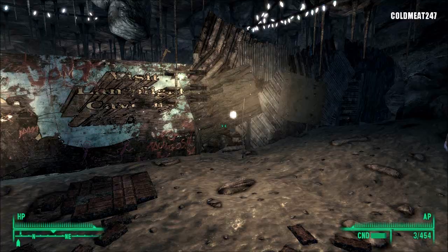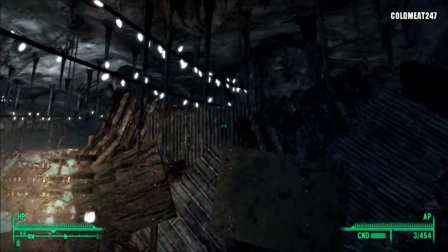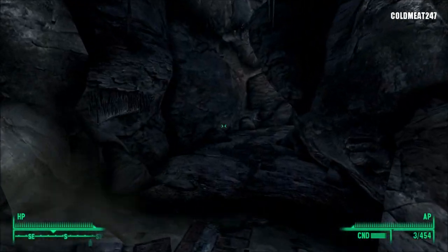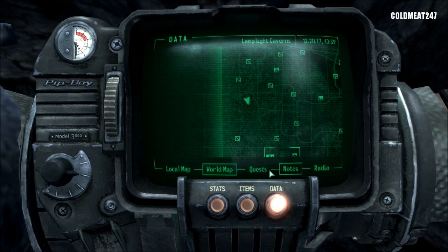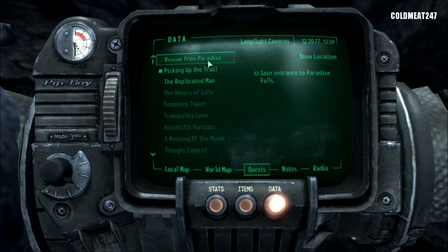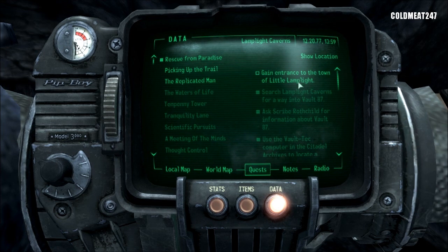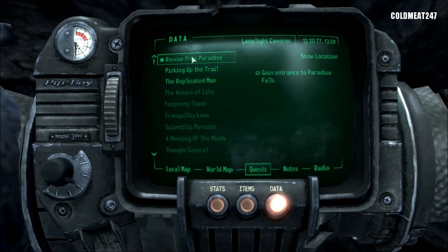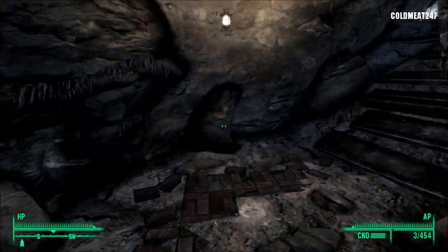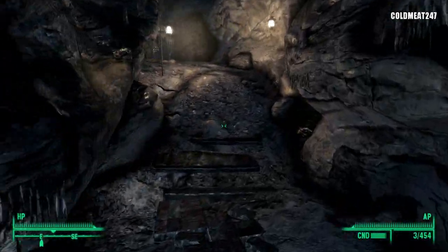We do get another quest. You see there are a lot of people in this town, and no matter what you're gonna do — you can jump, you can do whatever you want — you're not gonna get in. There's an invisible wall here. So your quest at this point, going back into the quest menu, is to gain entrance to Little Lamplight. You have to pick the new quest: Rescue from Paradise. Gain entrance to Paradise Falls — we have to go to Paradise Falls. Where is Paradise Falls? Well, it's not inside — it's outside. Let's get the hell out of here. It's on our map.